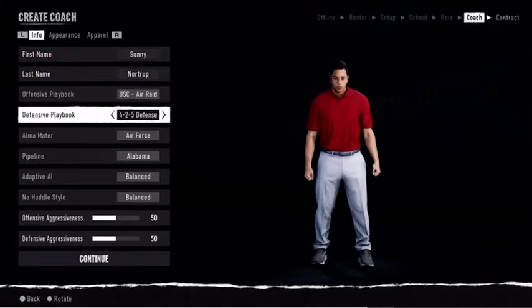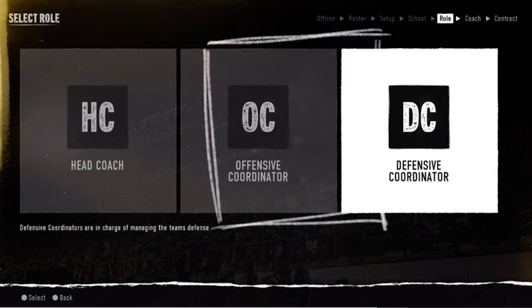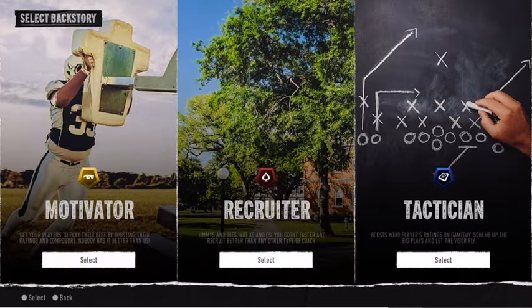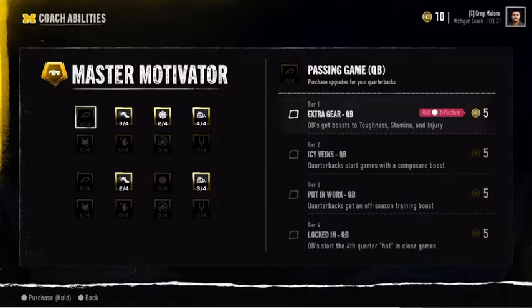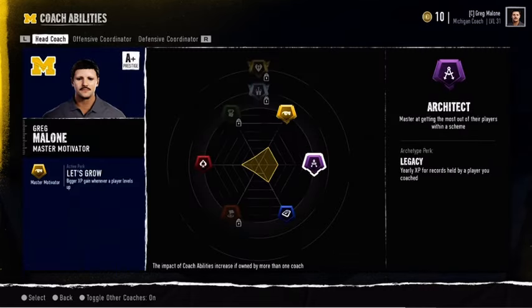We can't talk about your dynasty without talking about your starting job. Start as an offensive or defensive coordinator and climb the ranks to head coach, or take over a program as the head coach right away. Choose from one of the three base coaching types to start. Your coach type will determine what coaching skill tree you start with, and the abilities you acquire as you progress will determine what kind of coach you develop into.